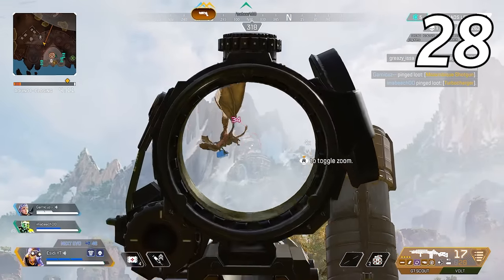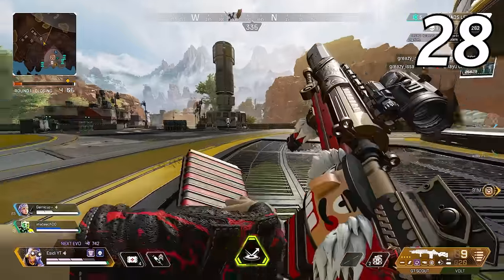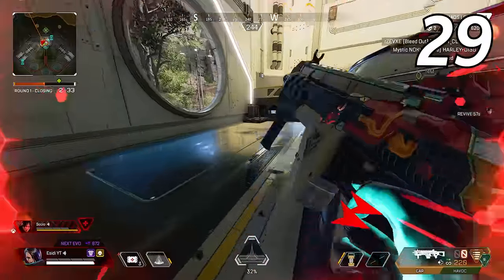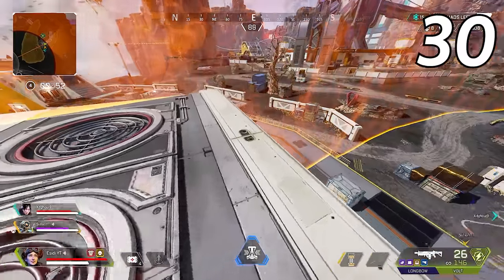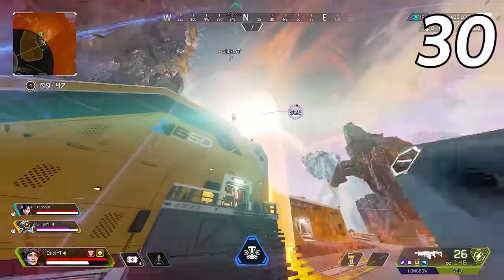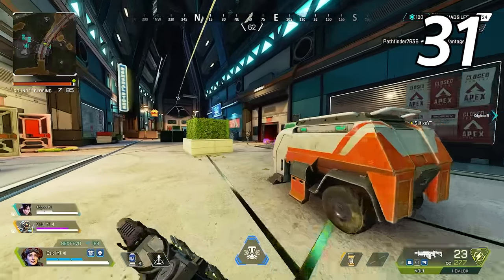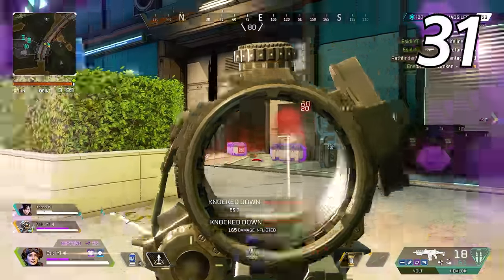Shoot the flyers in the sky on King's Canyon or Storm Point to level up your EVO shield — just please ask for forgiveness afterwards. Don't melee during a fight unless absolutely necessary, as it tends to miss and get you eliminated far too often. Heat shields work vertically, so if you place it at the top of a cliff or building, then go underneath, you will be protected from any zone damage.